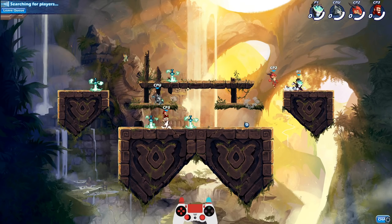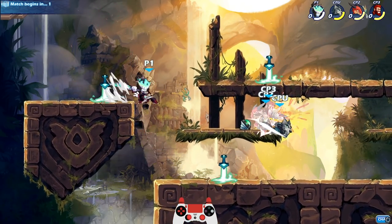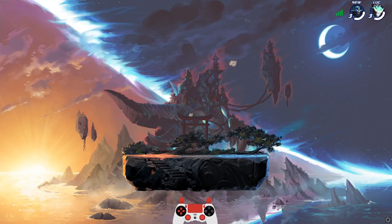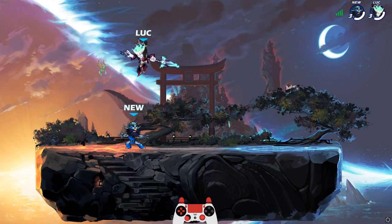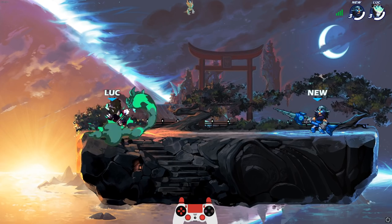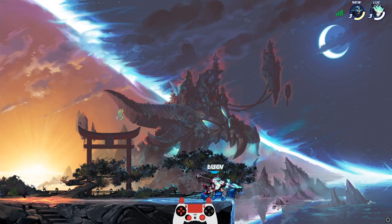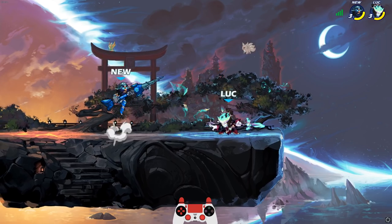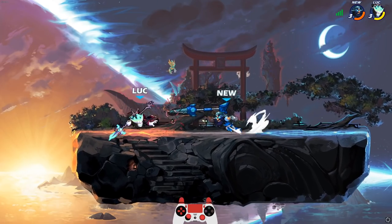The other thing about this skin that some of you guys may not realize is it's not just a skin — you also get custom signature effects. Look at that. The neutral sig is different, all the sigs look different and they have different sounds as well. Let me know in the comments below if you guys have completed the battle pass or whatever tier you are. Here's the down sig — look how cool that looks.